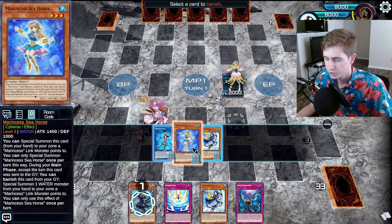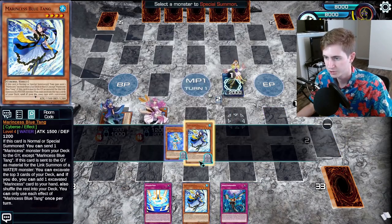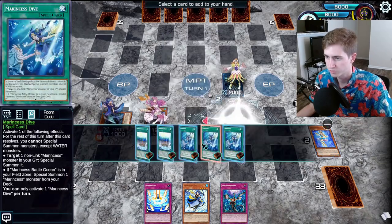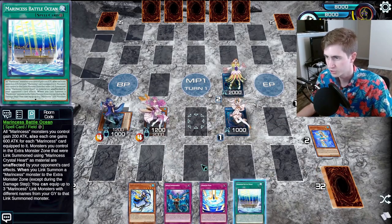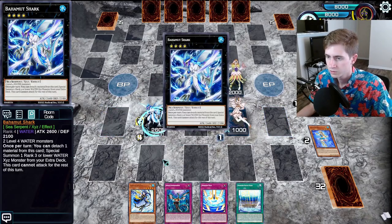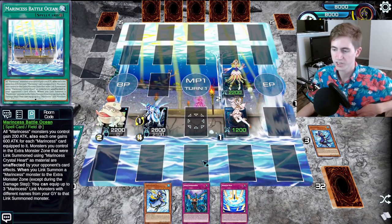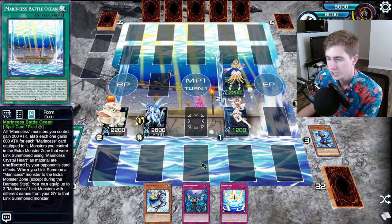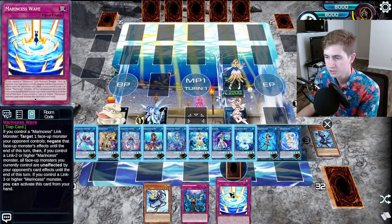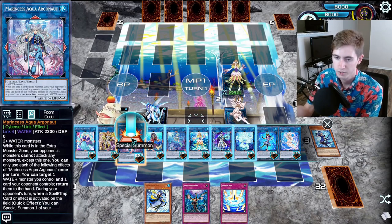We can go ahead and banish — let's banish the Slug. We get the Ocean here. Then go for the Bahamut Shark and the Toad. Now we have two options: we can make a Triangle, add another Wave, then go for Argonaut — or we can go for Crystal Heart into Argonaut to make it unaffected by card effects. So there are two different paths. If you know what your opponent's playing, you can go for whichever one would be more effective.